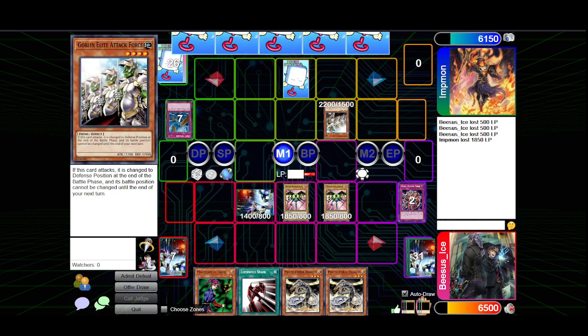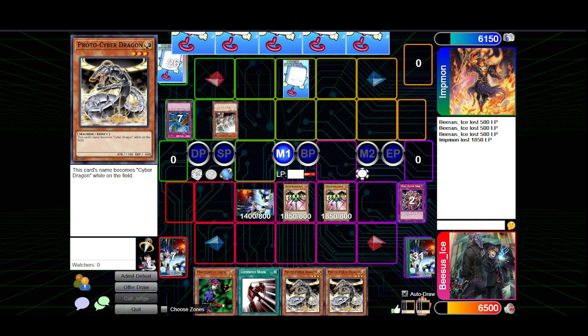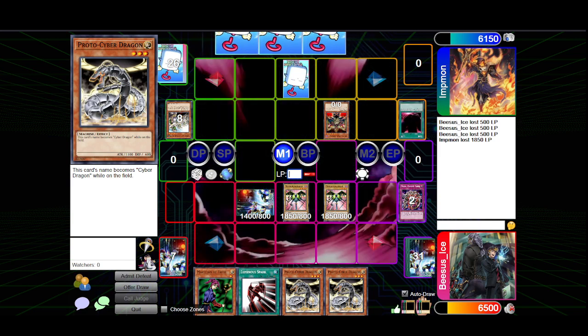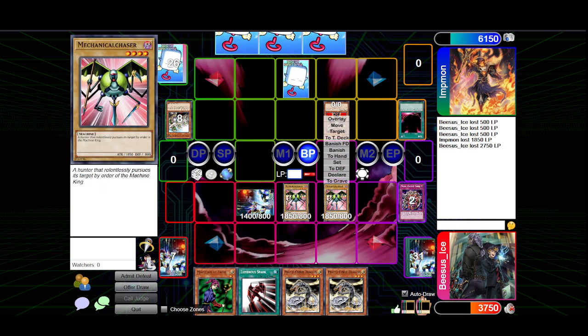This is funny. I'll tribute Goblin Elite Attack Force as a normal summon. Manju Gazette — Jesus Christ, he's walking in with 4,400 attack. And then I activate Yami, so he's at 4,600. Attack your Mechanical Chaser. Jeez Louise.